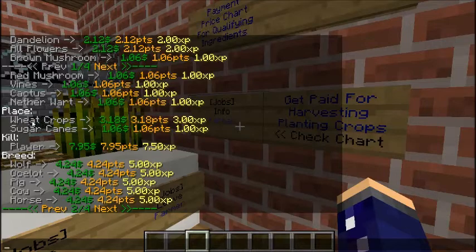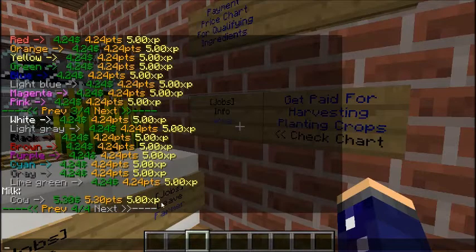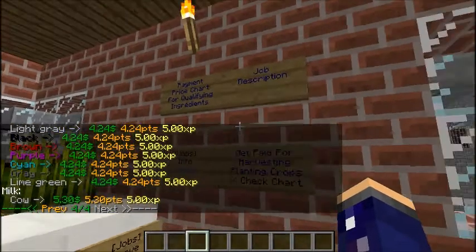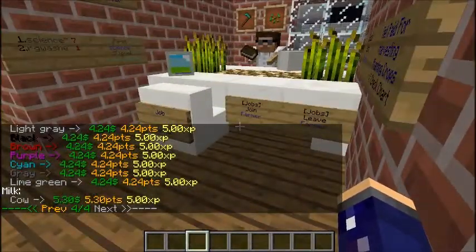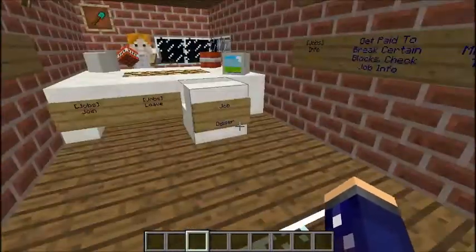There is a note about the Farmer career — it has four pages. You get paid for breaking a lot of things, but you only get paid for placing wheat and sugar cane. The breeding section and the taming section are getting taken out — we cannot afford to have a whole bunch of cows, pigs, and sheep because that will create a massive amount of lag for our server. You also get paid for shearing colored sheep and for milking cows, so this is a really fun one. Let's go check out the next floor — Digger and Miner.